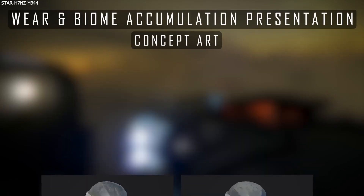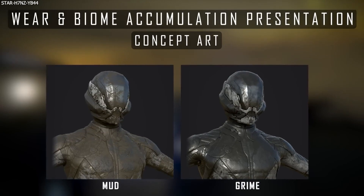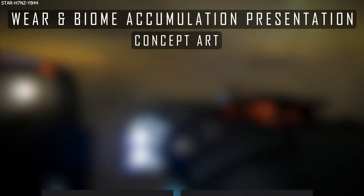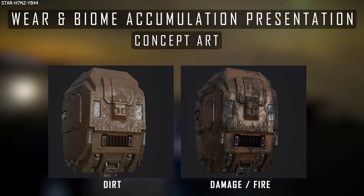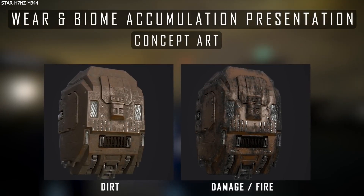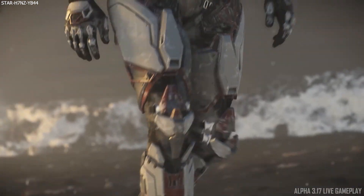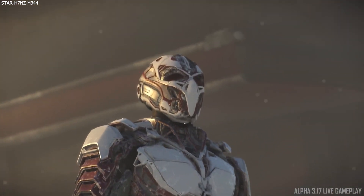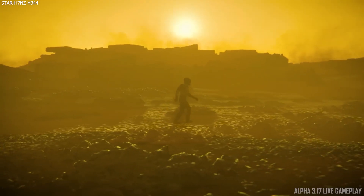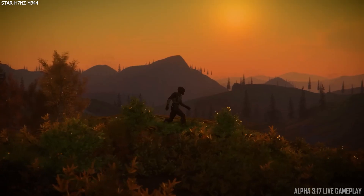He put together a presentation on how he tackled this, and he says that right now there is only one single texture handling all the accumulation effects per asset. So he wanted to make this process procedural, and set about using Substance Designer to automate any textures needed for any required biome, which alleviates all the labor off of the artists, ensures a consistent visual result rather than having multiple artists do this individually, and he says with graphics support it will become even better.